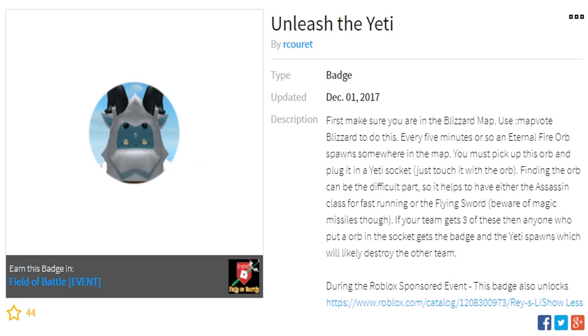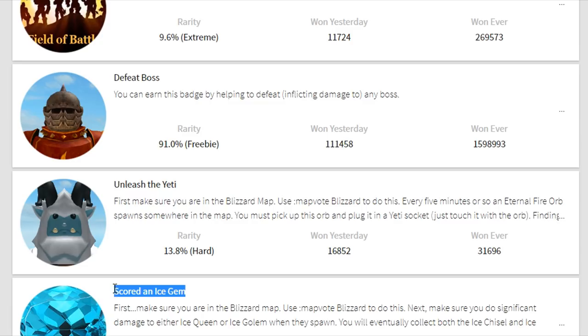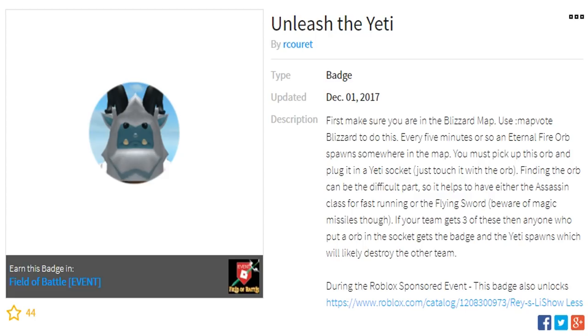The two mission steps are: unleash the yeti, and score an ice gem. For mission one - unleash the yeti - first make sure you are in the blizzard map, use map vote blizzard to do this. Every five minutes or so, an eternal fire orb spawns somewhere in the map. You must pick it up and plug it into the yeti socket - just touch it with the orb. If your team gets three of these, anyone who put an orb in the socket gets the badge and the yeti spawns.